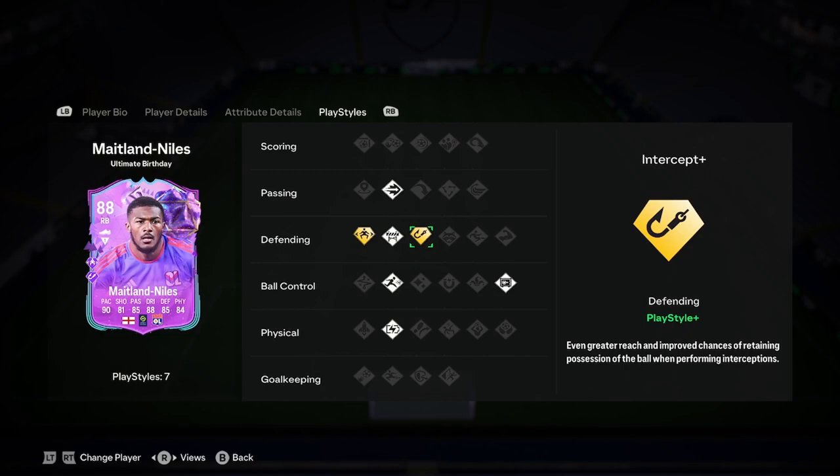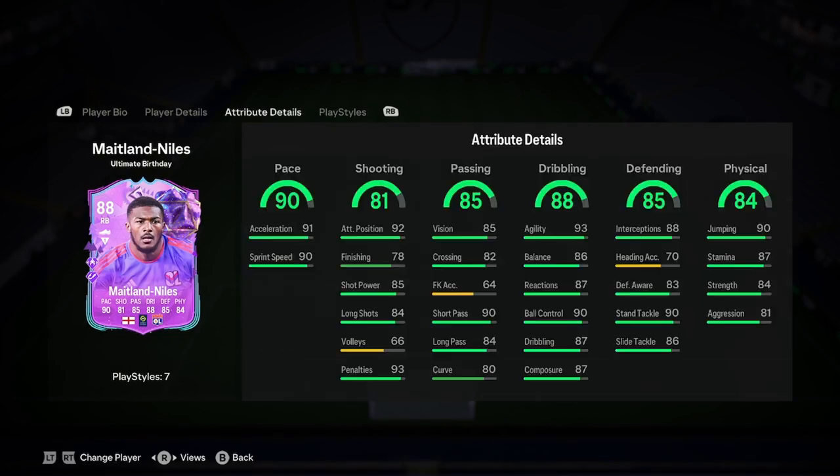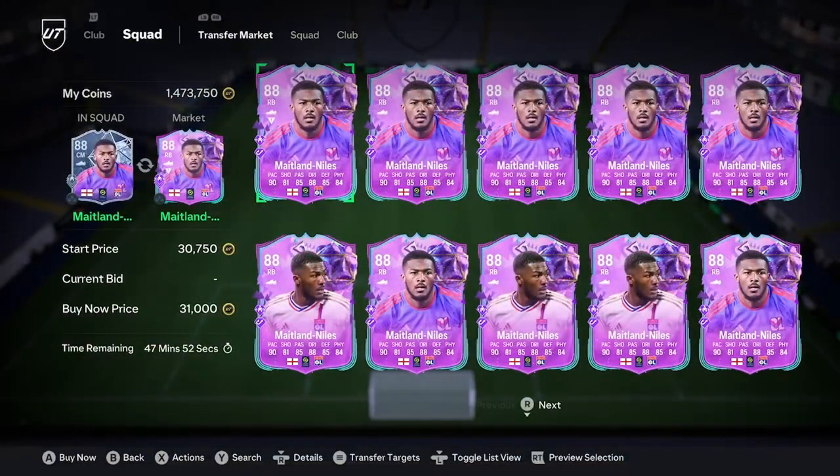Play styles: Jockey Plus, Intercept Plus, Ping Plus, Rapid, Relentless. He's 5'10" — whilst he can play centre mid, this looks like a really nice fullback as well. This looks like a really good card boys, and if you can find a way on your team to link him, I think 30k is a bargain.